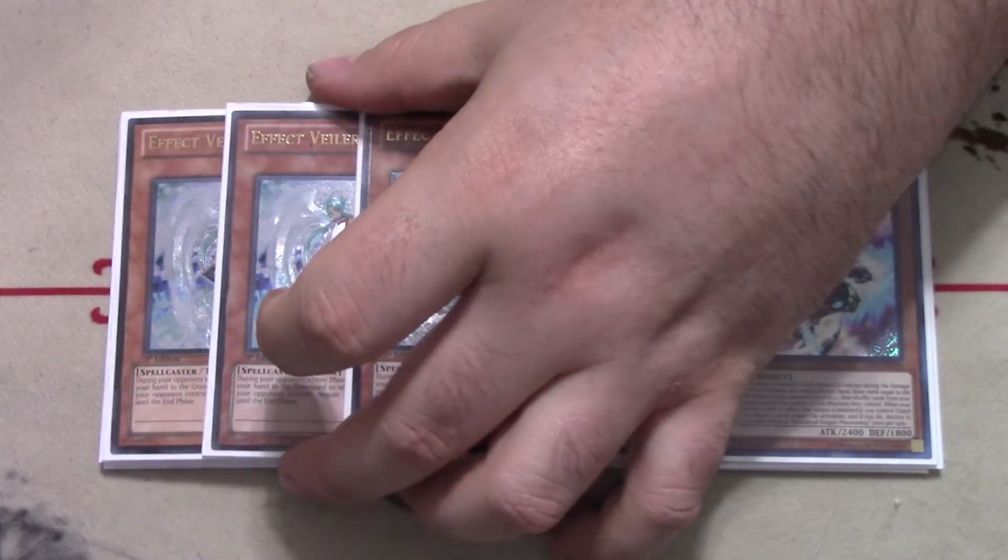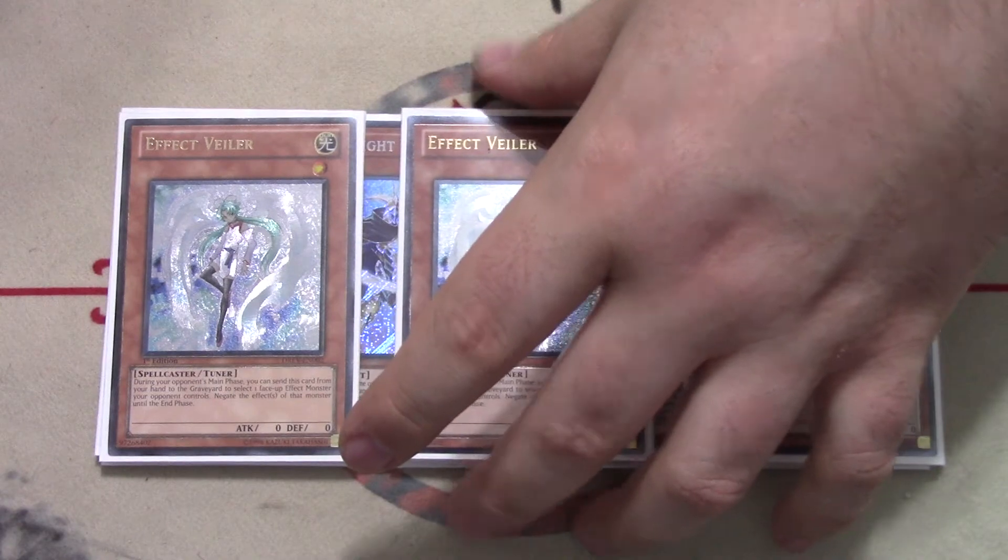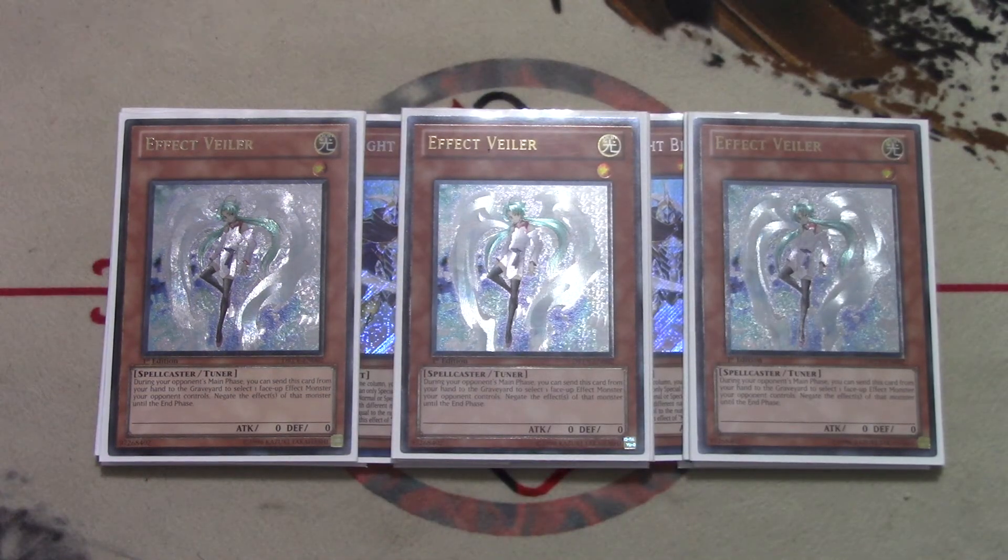Continuing the theme of hand traps, we play three copies of Effect Veiler. One of the cool things about Mechknight Invoked is that not a lot of the cards are hard once-per-turn, and I like to keep that theme with hand traps too. Veiler is good across the board against almost every single deck, and it's a Light attribute, which is why it really makes the cut here. You could play Ghost Ogre in this slot since it's also Light, but for game one overall versatility I think Veiler is better. I would side Ogre for events, but for the main deck Veiler is the better fit.